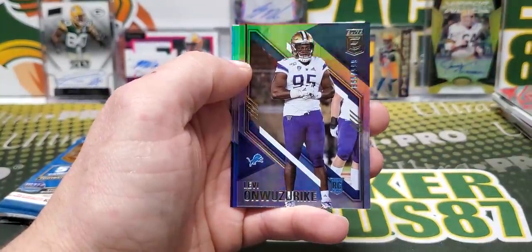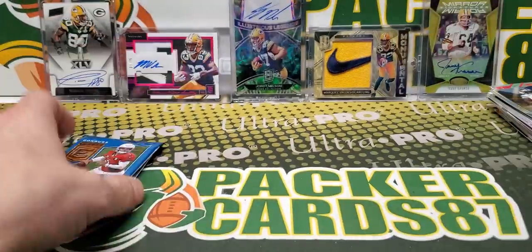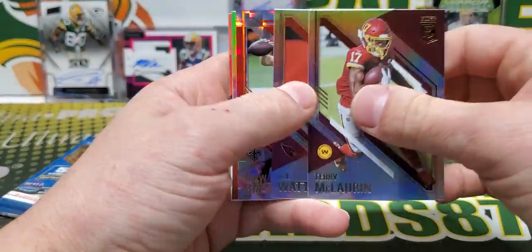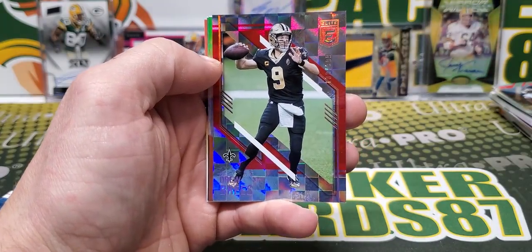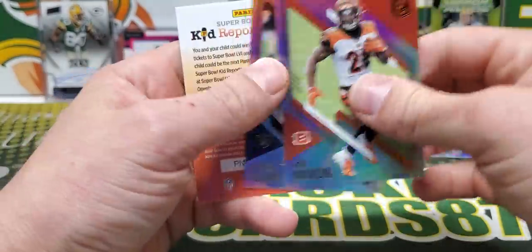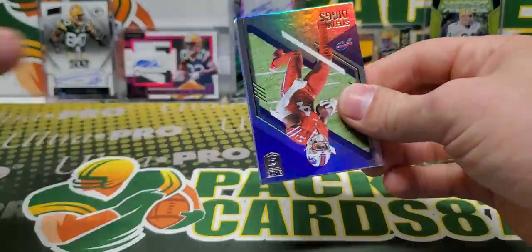Levi Onwuzerky. Brady. Drew Brees out of 399. That one will go into the Grace pile. Final pack of Elite.